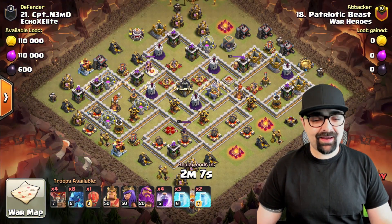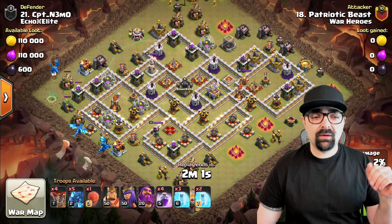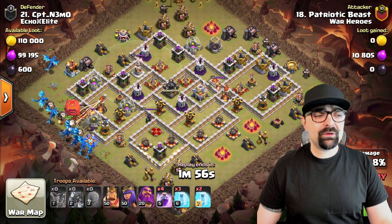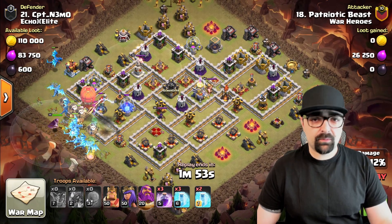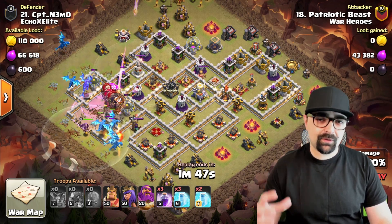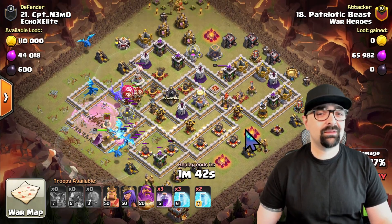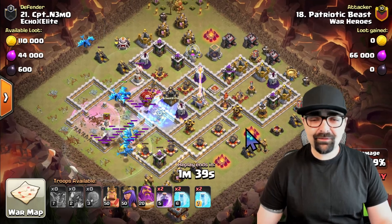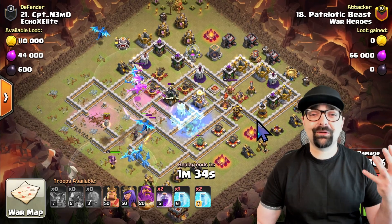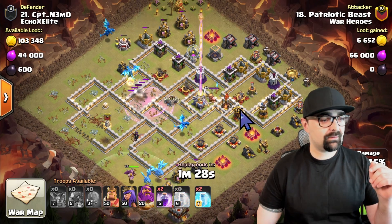Now we're going to the third and final attack. I run this base a lot in different wars, and I could really go for hours showing you different attacks that failed. There have been a few three-stars of this base — of course, every base can be three-starred. Remember: every base can be three-starred. If you have the right attacker with the right troops, any base will be taken down. That's just the name of the game. That's what base building is all about — you're definitely going to be taken down once or twice. The idea is to make sure that the law of averages works in your favor and you defend most of the time.